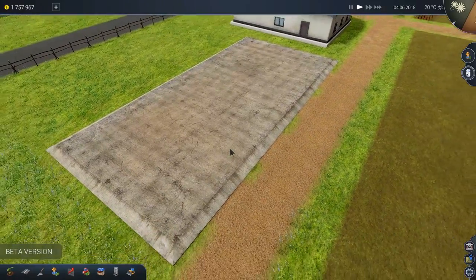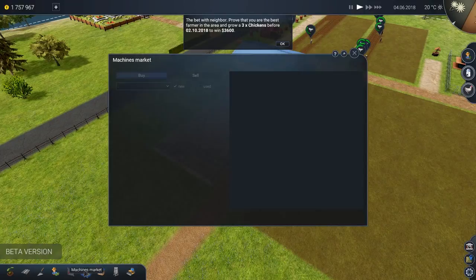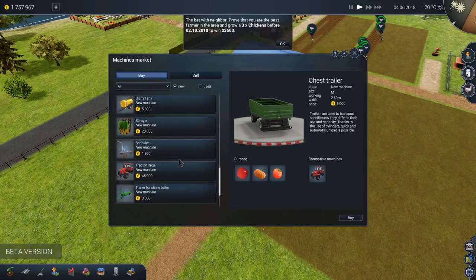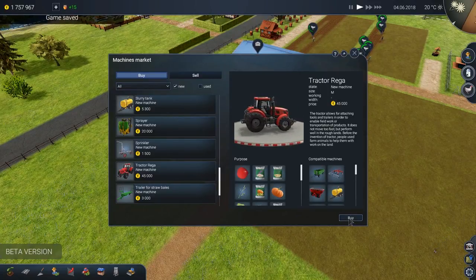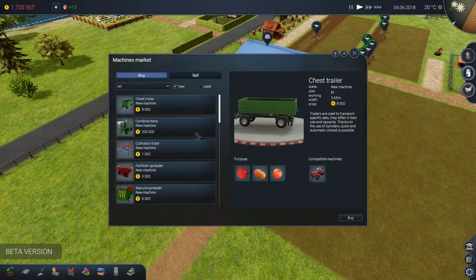We've got a large concrete area here today. We're going to buy some tractors. So let's get started right away with going to the machine market. Things are going real well on this farm. I've started with $2 million here on free play mode, which you're allowed to do. We're going to go ahead and buy ourselves this tractor, which apparently is the most generic tractor that we can have. We're going to throw that in the parking spot.